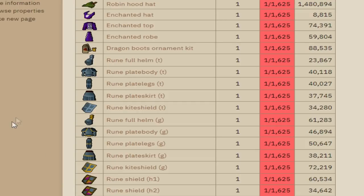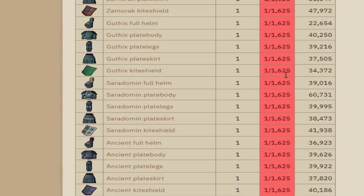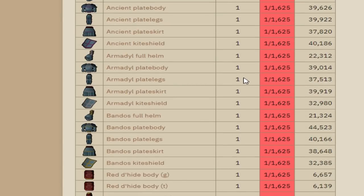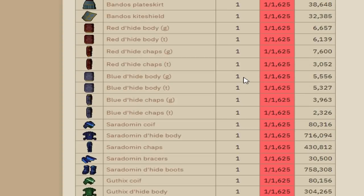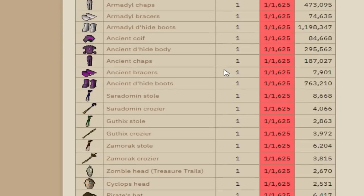Hard, elite, and master all have unique items — a lot of unique items that are pretty rare. This is just the normal rare table and it's 1 in 1,625 for what you might call a common rare, and there are a lot of them. So imagine trying to get every single one of these items because you're going to end up getting duplicates of a lot of them. For hard there are over a hundred different common rares. You're going to end up getting duplicates of a lot of them before you actually get every single one, so you're going to have to get a lot more than 120 unique items off the clue scroll. Elite and master — similar situation.